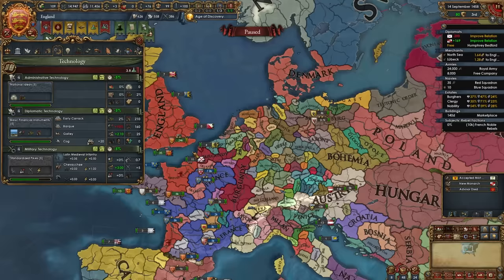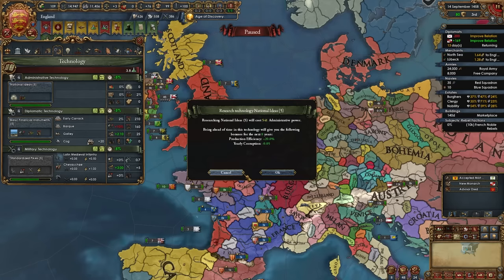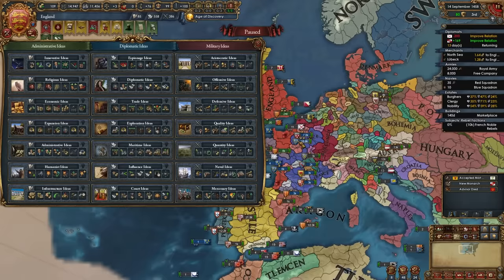Once the Renaissance spawns, I recommend taking out loans to embrace it, and you could try selling it to someone to make a little money. Once you hit admin tech 5, it will be time for your first idea group. As England and later the Angevin Empire, I recommend Diplomatic ideas.